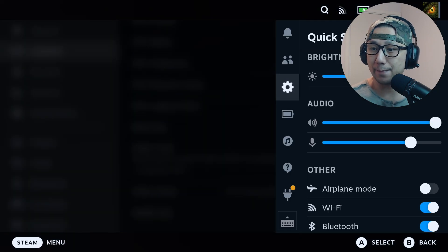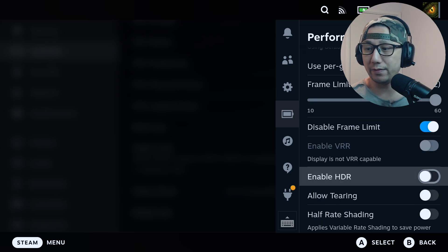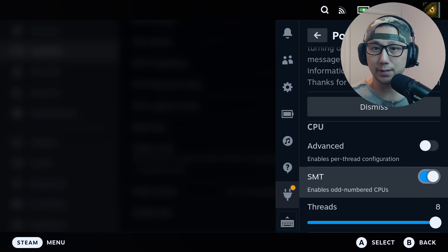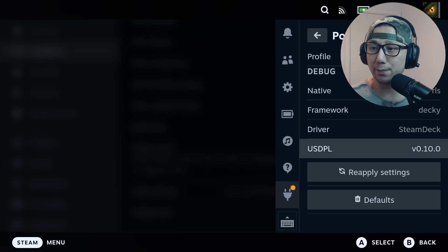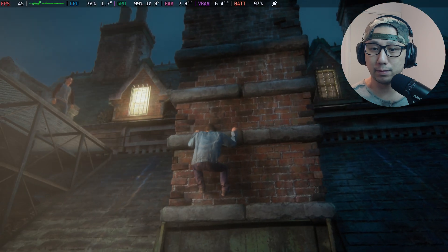On my performance tab I've just enabled 'disable frame limit' — everything else is disabled. For Power Tools I've got SMT enabled, 8 threads, and governor set to performance. Everything else is disabled. So that's my settings.